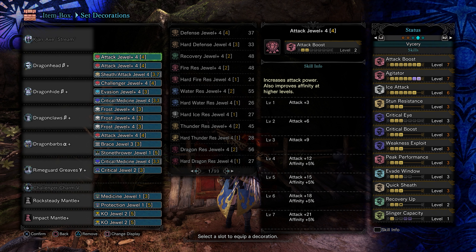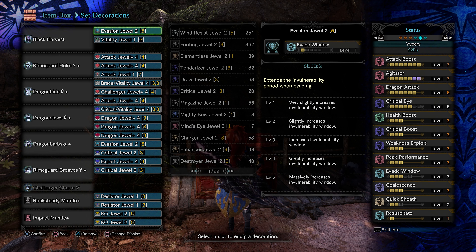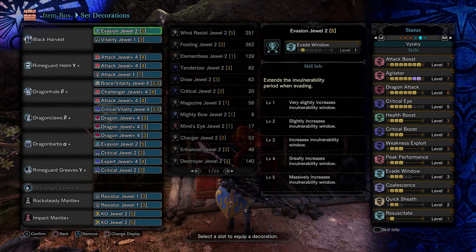4-piece Vatelis with the arch tempered Valkana Lex is the best we can go for. For dragon, we use Valkana Gamma Helmet instead of Vatelis to activate Critical Element. Since we don't use sword mode, we don't use Focus nor Power Prolonger, and can purely go for damage.